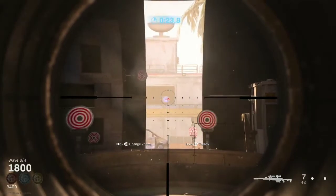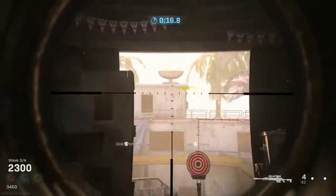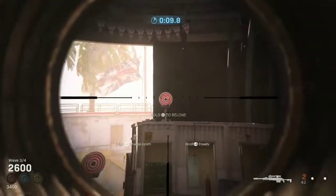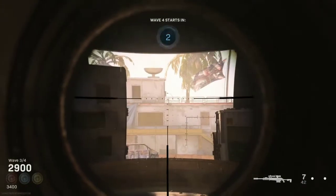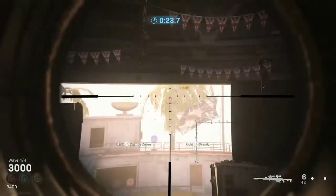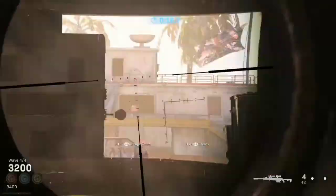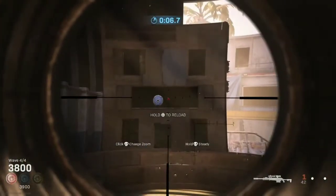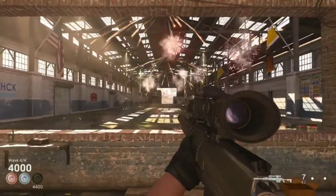For wave 3, get the farthest ones first — go for that blue one and get a collateral on the bottom. Get a single one and then wait for the collaterals. Get a collateral in the middle and shoot another target while waiting. For wave 4, go for the farthest one first, then the blue one — rush it, wait for it, and get a collateral. Shoot the single ones and that's it — golden fireworks, your gold medal.